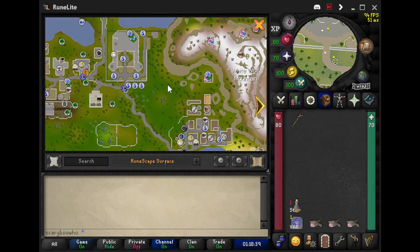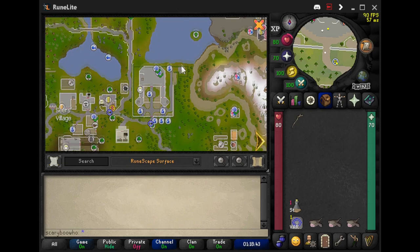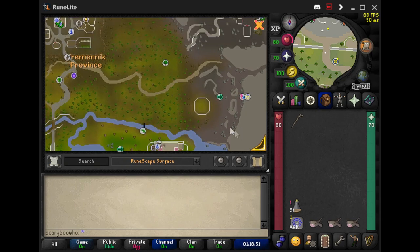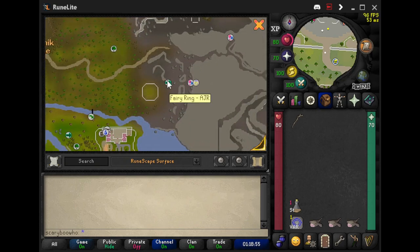So where these monsters are located — it's in the Slayer cave up here, which we talked about when we went to see cave crawlers. We teleported to Camelot, ran up here, crossed the bridge, and then went into the cave. You could use the house teleport if you have it, but we're going to be using the AJR fairy ring method, and then you go straight to the cave.